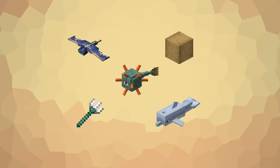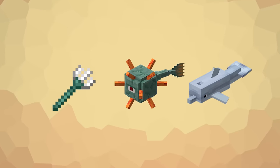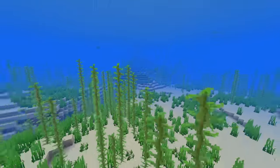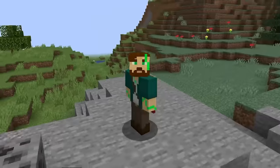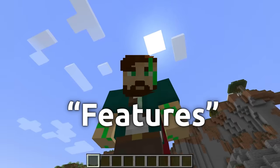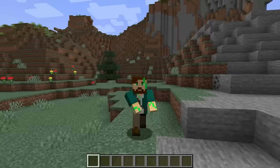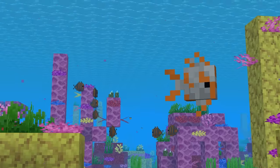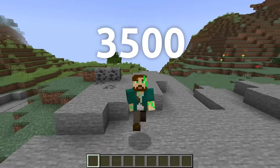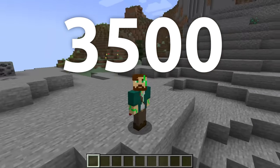Here's the plan. Number one, I'm only counting the ocean content from Update Aquatic — I want to focus purely on making the oceans fun and worthwhile to explore. Number two, to get a firm number of things I need to add, instead of counting features, I'm gonna tally up every single ocean thing 1.13 added. I'm not gonna count tropical fish as one — turns out that's over 3,500 things. We better get started.